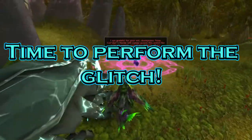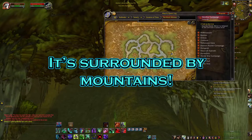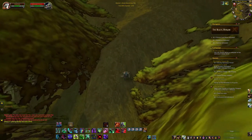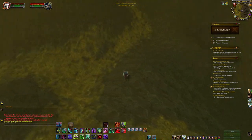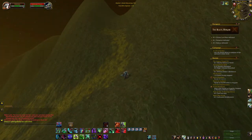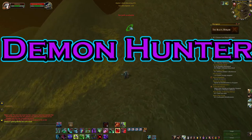Now it's time to actually perform the glitch. After you walk into the Black Morass, you'll notice the obvious — it is surrounded by mountains and you're trapped in a swampy area. I tried to climb through many paths throughout the mountains to get on top of them, but scaling them is actually harder than it looks. I did find an area or two to glitch up, but in my second attempt I discovered a very quick and easy way to the top. I performed this glitch with — you know the drill — a Demon Hunter.